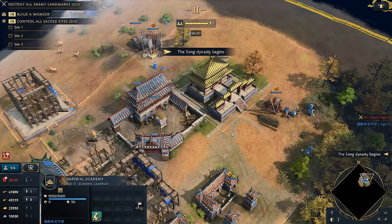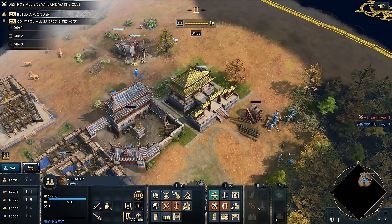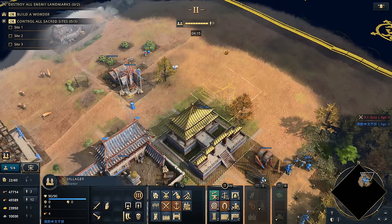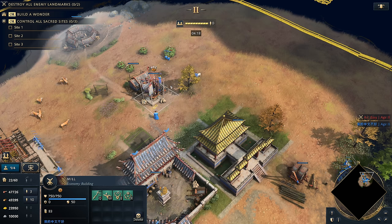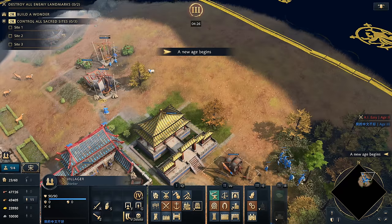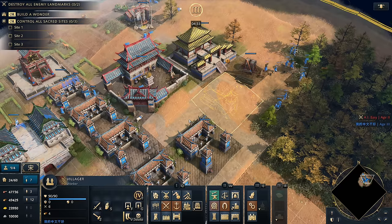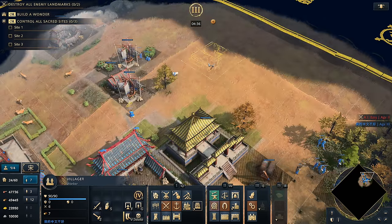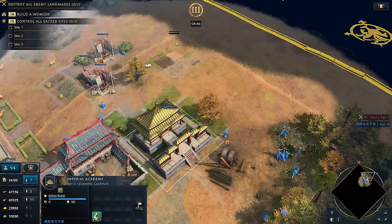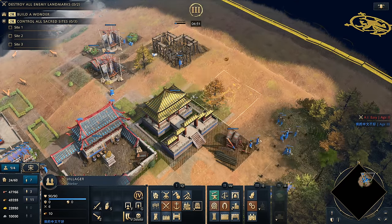So where does the Chinese fast imperial come in? It all comes down to positioning your archery ranges. You're going to be making up to eight archery ranges in very specific locations. They run along this side, and from this corner — just like we had the barracks down towards the south side — we're going to have the archery ranges up towards the north side, on the back side of the imperial academy, not towards the main town center. There's a very specific reason for that.